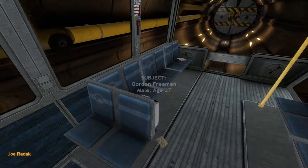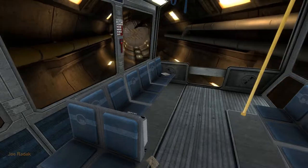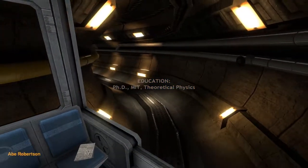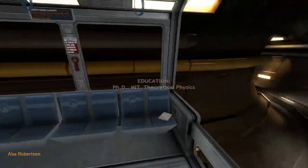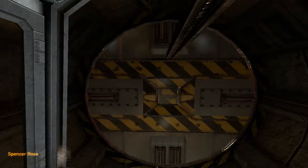A reminder that the Black Mesa Hazard Course Decathlon will commence this evening at 1900 hours in the Level 3 facility. The semi-finals for high security personnel will be announced in a separate secure broadcast transmission.